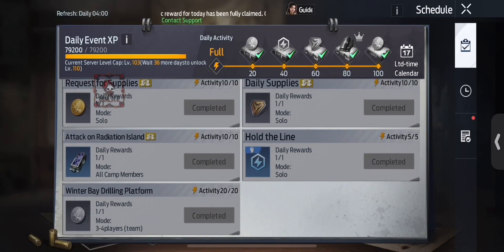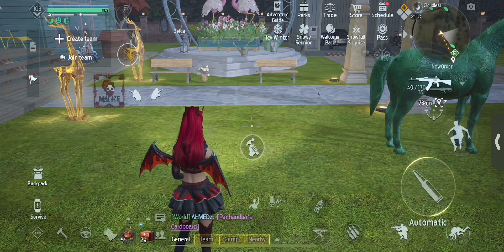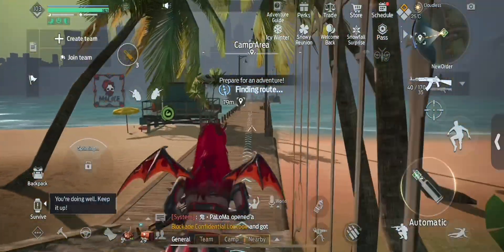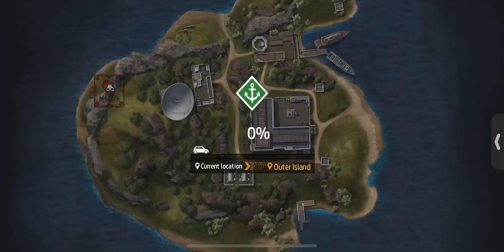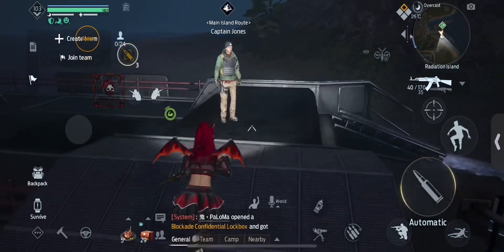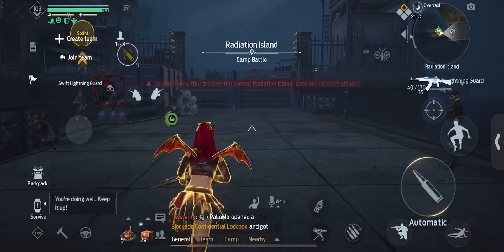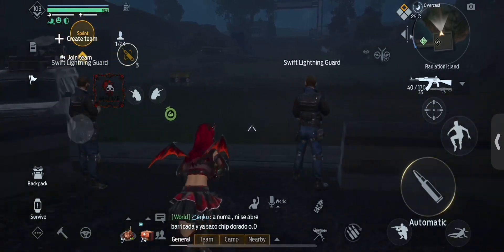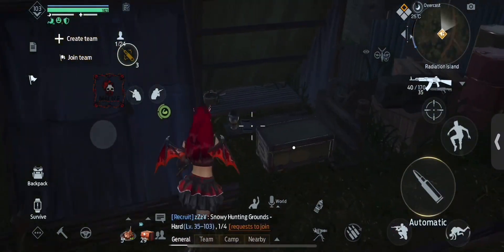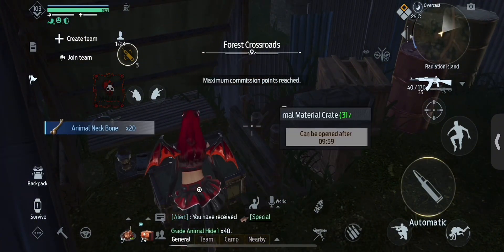Without having to run around and hunt down zombies or monsters. For the first method, open up your schedule and select Attack on Radiation Island. Talk to Thomas to get to the outer island, then Captain Jones to get to the main island. Then you just run around the map and collect these new boxes — they count towards your commission points, giving you 100 points each.